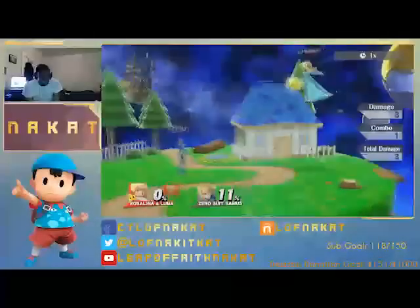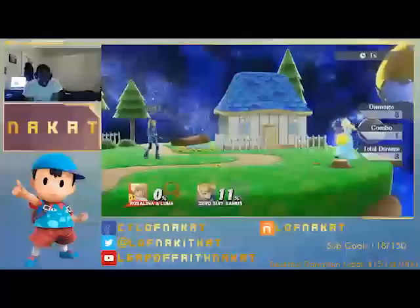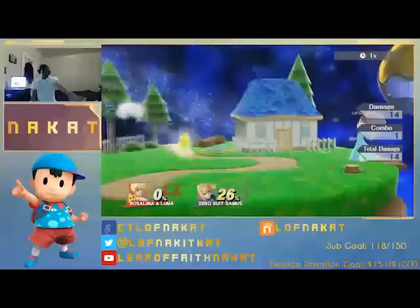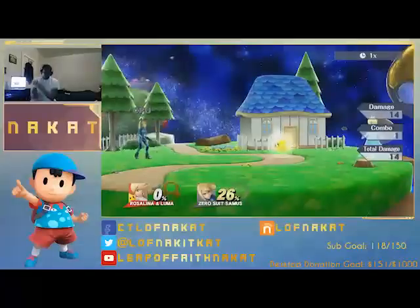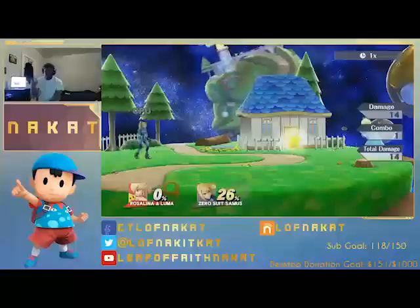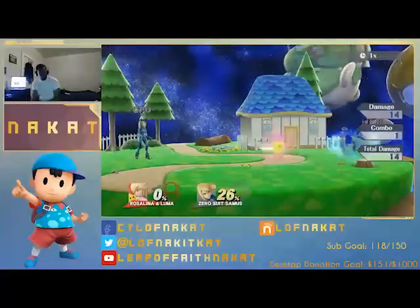Now while she does get juggled, her on-stage presence is so good because she has Luma. My advice to you: when Luma is in a state like this, dodge it. Don't challenge it. Don't try to fight it unless you have a character that can reflect it. Dodge it, jump over it, get away from it. Now when Luma is stationary and you want to go in, go ahead — but be careful. Because if she anticipates that, she'll just send Luma to hit you.